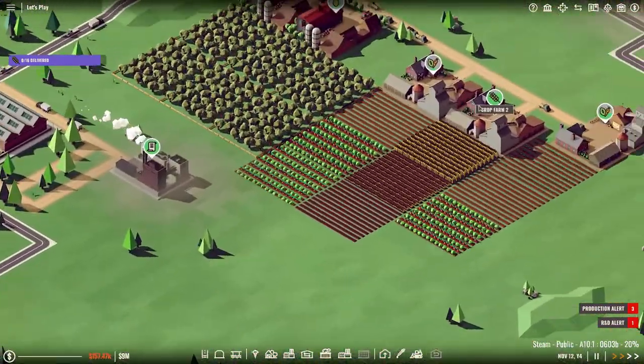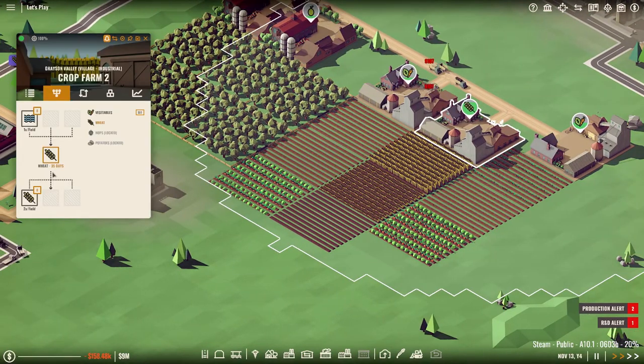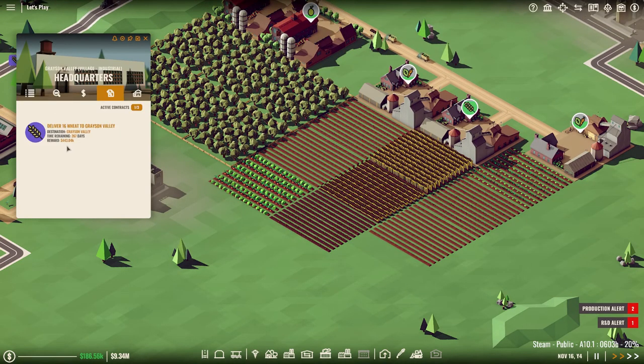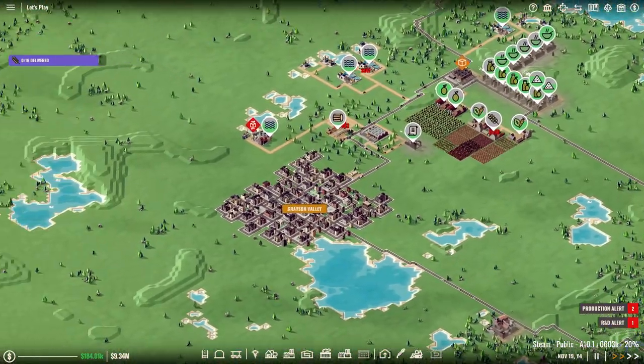How much wheat does it produce? So that is six per 35 days — so that will be six, twelve... yes, plenty, plenty, plenty. Alright.